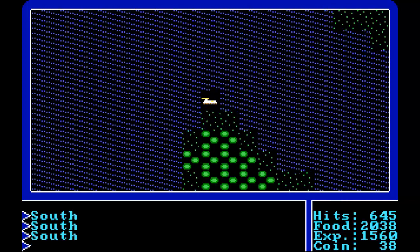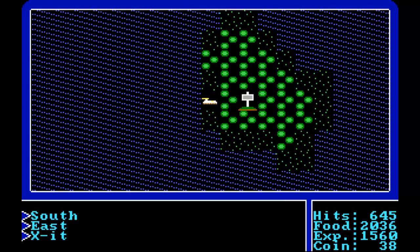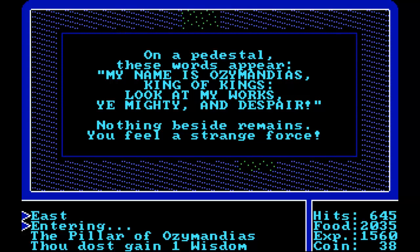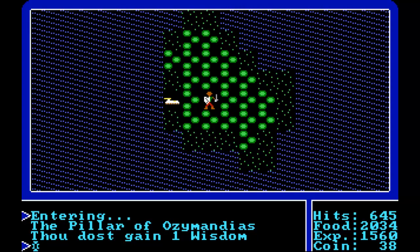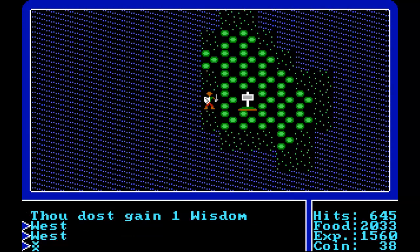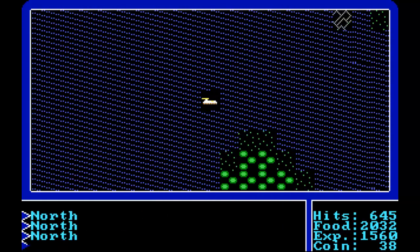Down here there should be another signpost that will give us something different. On a pedestal, these words appear: My name is Ozymandias, King of Kings. Look at my works, ye mighty and despair. Nothing beside remains — you feel... we've gained one wisdom. So from this signpost we get wisdom, and from the other signpost we get weapons.